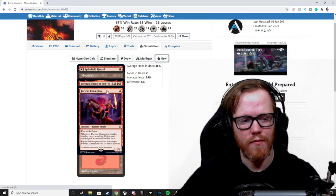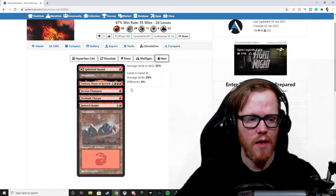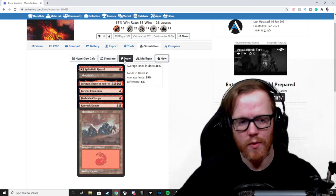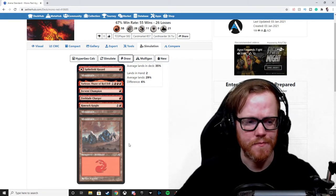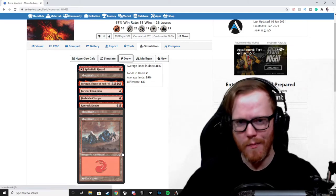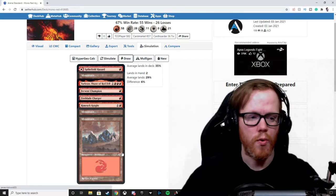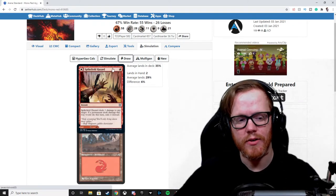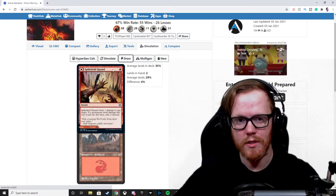We drew another land, which means we're actually flooding — not great for mono red. But the benefit is we now don't have to play Spikefield Hazard as a tapped land; we can leave it as one point of damage removal, which is very good. Drawing a new hand completely, this one is actually very flooded — four lands — so this is probably something I wouldn't keep. We have a Fervent Champion, Fireblade Charger, Bunker Giant for spot removal on turn three, three mountains, and Castle Embereth.